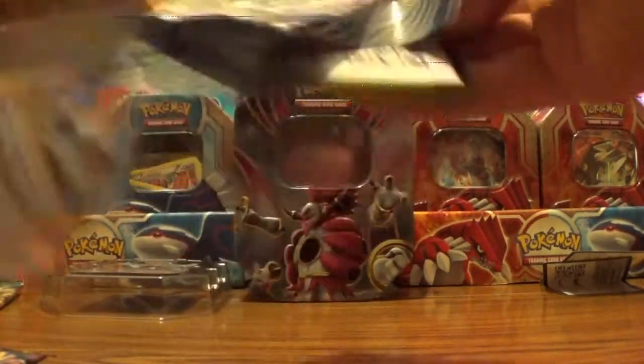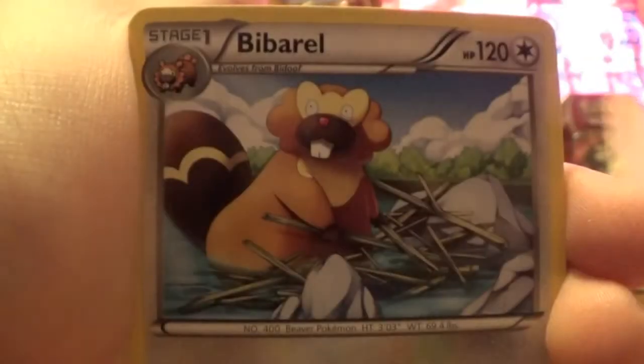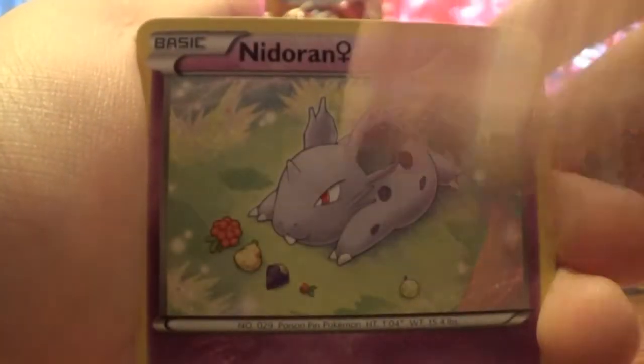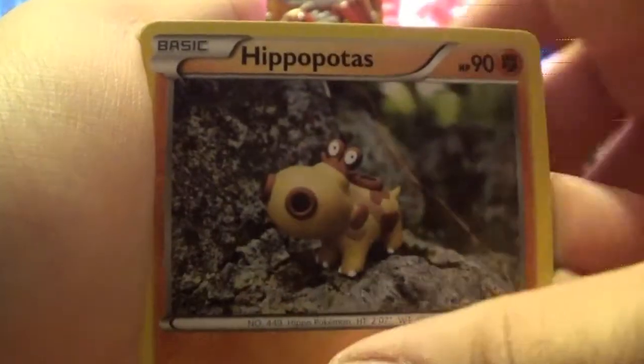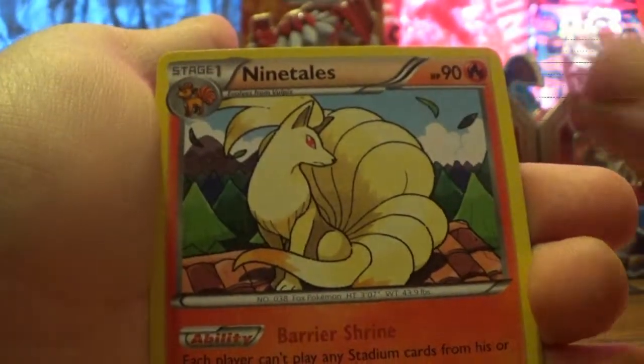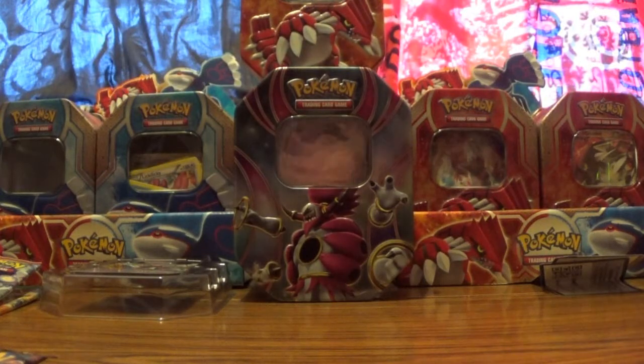This is the Primal Clash pack — code card again. Can we get something good in this one? So we've got Rhydon, Experience Share, Bibarel, Tynamo, Nidoran, Tentacool, Tortoise, Hippopotas. Our reverse is a Meloetta and our rare is a non-holo Kyurem. So far not very good stuff.